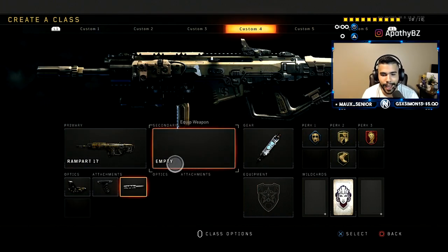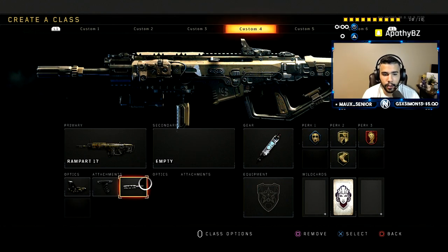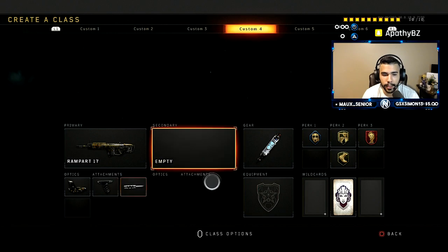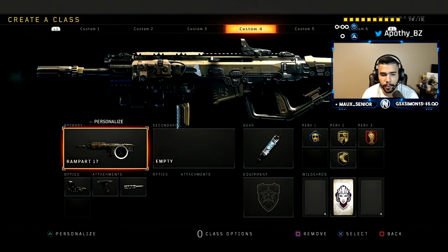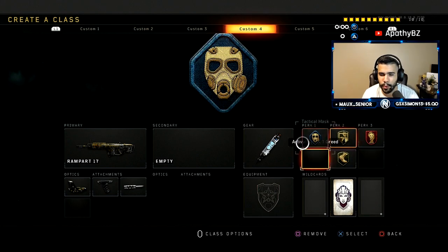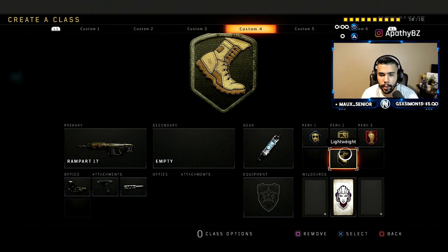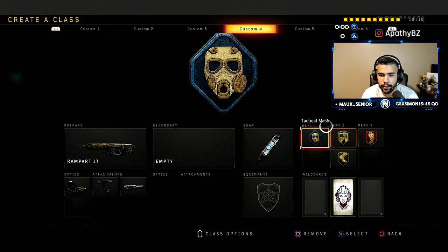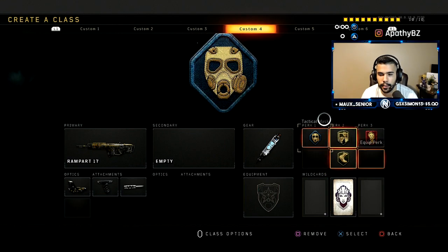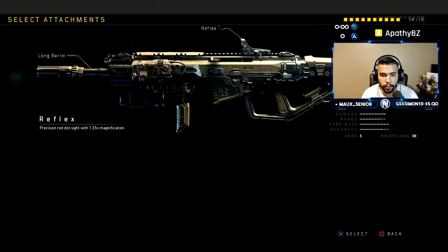The Rampart for my next class is more of a respawn class — for people who want a respawn option. The Rampart is really strong; it's one of the better respawn guns, especially if you're an aggressive AR-type player. I got tac mask because concussions and nine-bangs are super annoying and effective in respawn. I have the dexterity and lightweight combo — really good — and of course dead silence. If you're playing anything competitive you want dead silence on. Got the stim shot as well.